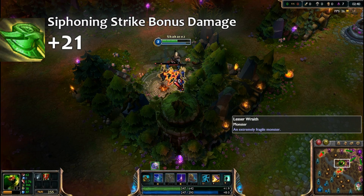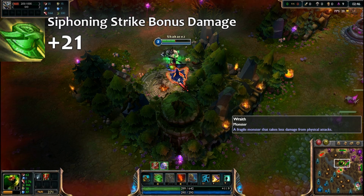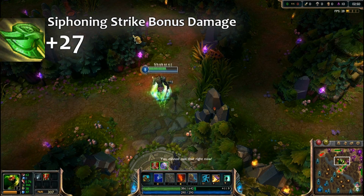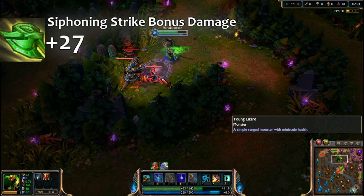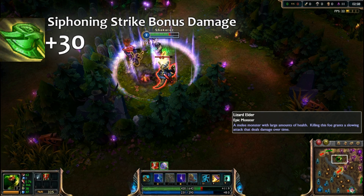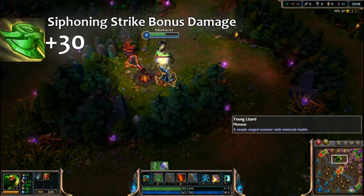Here you saw me do Spirit Fire into a Siphoning Strike on the small wraith, and here I'm going for another Siphoning Strike on the big wraith — so that's another plus 9. On the screen you can see the damage on Siphoning Strike accumulating. I actually wait for it to come off cooldown to use it on the other small one, so that's plus 6 just there.